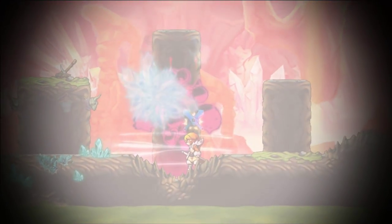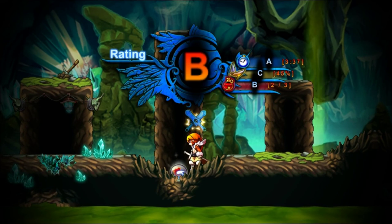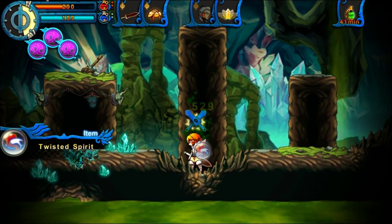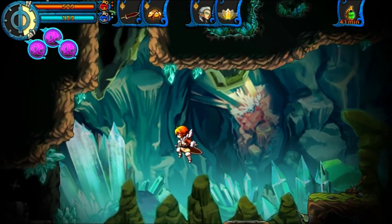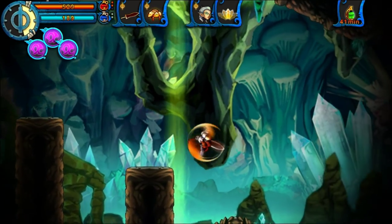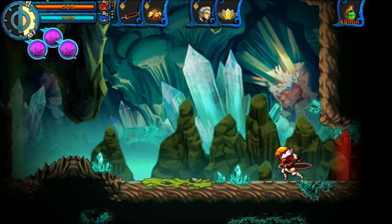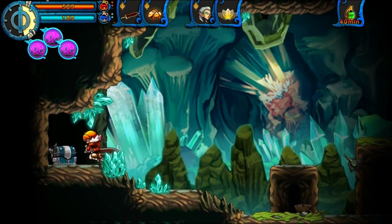And there we have it. For defeating the Abomination, we get a very special soul — one that we could not attain any other way — and that is the Twisted Spirit. Before we collect our reward, I do want to explore this area a bit because it is probably the most unique boss arena in the entire game. There's a big gaping hole you can jump into and get off screen, but there's absolutely nothing up there — no secrets, which is a bit disappointing. Anyway, let's collect our reward. We now have the demon key.